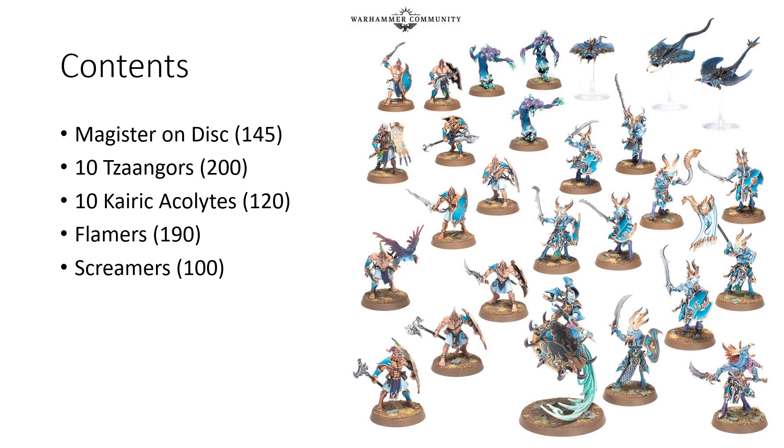You get a unit of Flamers and a unit of Screamers as well. Expect the Flamers to maintain some sort of high wound output against crowds with their Warp Flame ability. The Screamers are a cheap, mobile unit for flying around the battlefield, contesting points, and griefing your opponent. Currently they have this ability where if you pass over an enemy unit — which should be relatively easy with their high movement — that unit takes a little bit of mortal wounds.